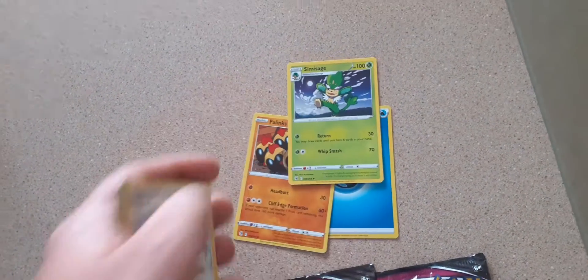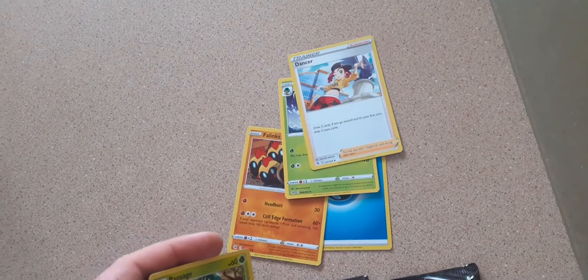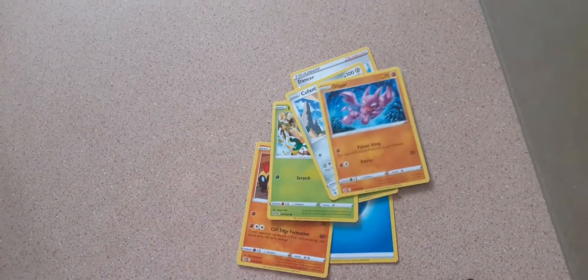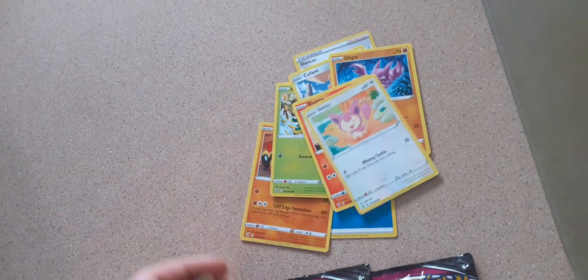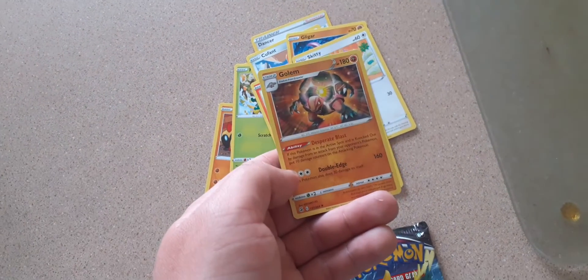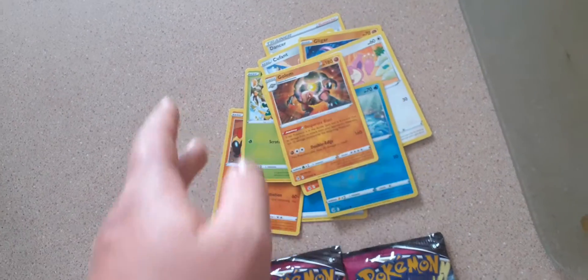Water Energy. We have a Phalanx, a Simmer Sage, a Dancer — that's interesting — Pan Sage, Cufant, Slugma, Skitty, a reverse Totodile, and a Golem. I like that Golem.